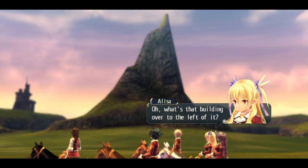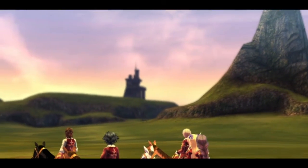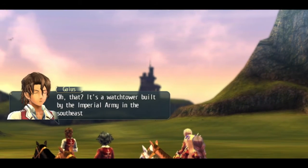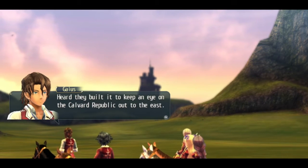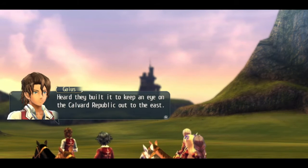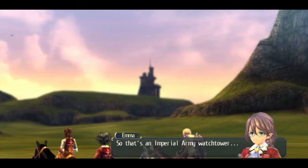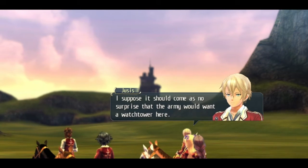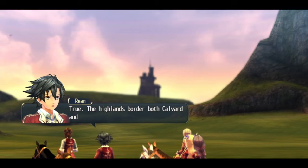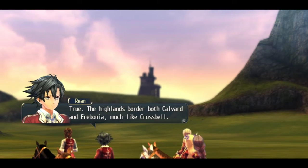What's that building over to the left of it? It's a watchtower built by the Imperial Army in the southeastern part of the highlands. They built it to keep an eye on the Calvord Republic out to the east. So that's an Imperial Army watchtower. I suppose it should come as no surprise that the army would want a watchtower here. The highlands border both Calvord and Erebonia, much like Crossbell.